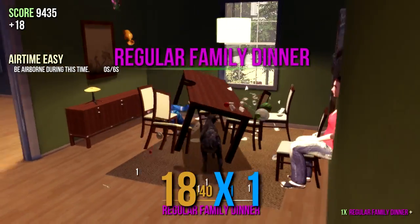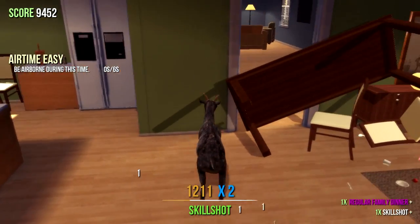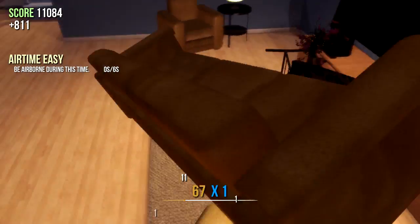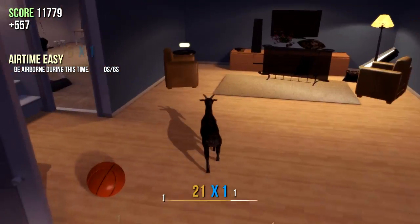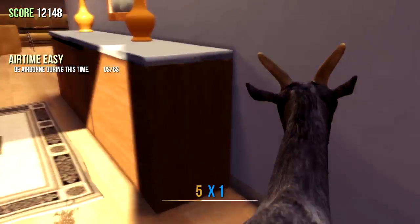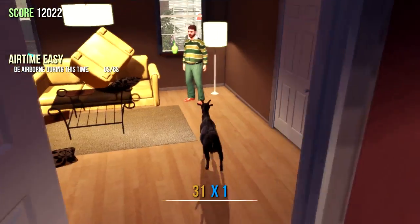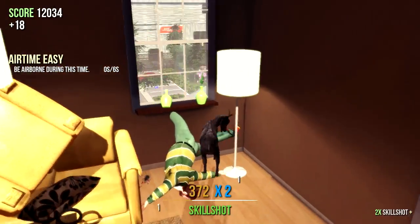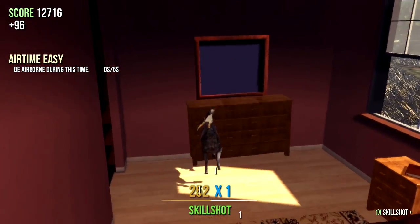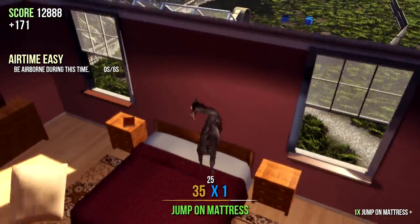Mighty nice table you have here — be a shame if some goat entered the premises of your home. Oh perfect, I was hoping that would happen. Yes, I was hoping that couch would actually move — most of the stuff in this game actually does move, which is awesome. You didn't really need those anyway. Well, maybe you did — but too bad. The bed is kind of immovable — oh god, that just jumped out and attacked me. And can you jump on beds? Yes!